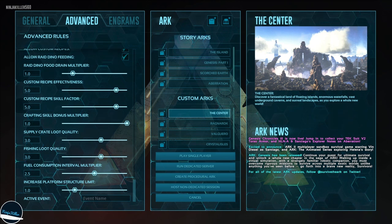The next one is the platform structure limit. By default you can have 40 structures on a platform saddle. Setting this to 2.0 doubles that to 80 structures.